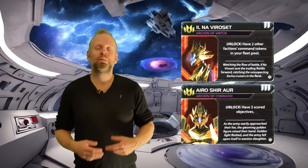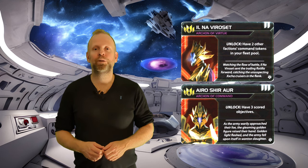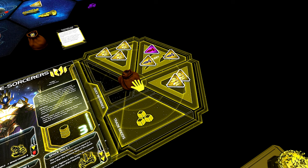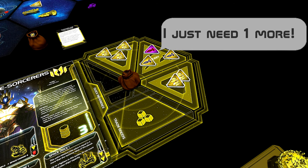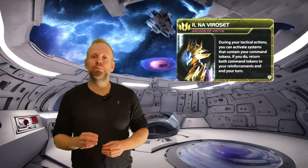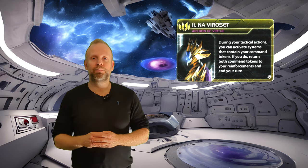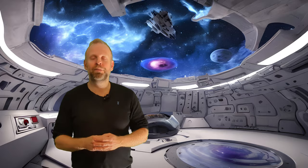Now let's have a look at our commander and hero. Before we can use our commander, we need to unlock him or her — and we do that by having command tokens from two other different players in our fleet supply. What our commander basically allows us to do is place a command token from our tactical pool in one of the systems that we have activated earlier in the game round and then remove both of them. So in short, we can spend a command token to remove a command token from the game board.